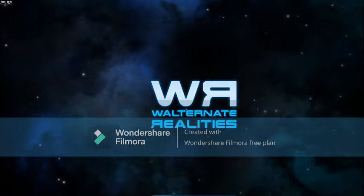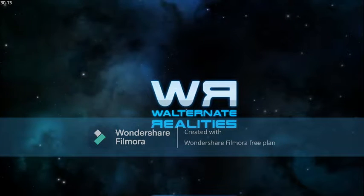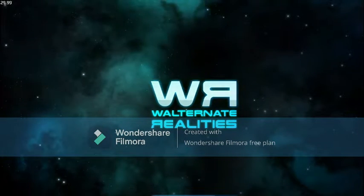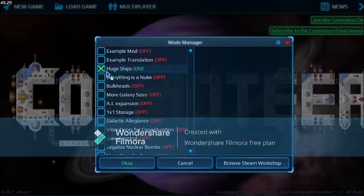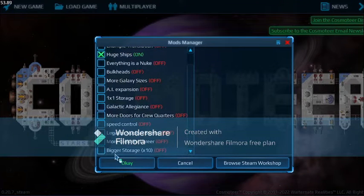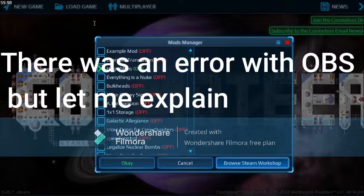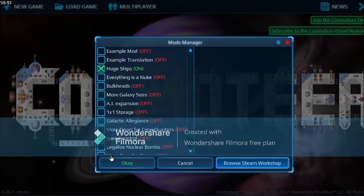Well hello guys, in this video I will be showing you how to install mods in Cosmoteer. First of all you need to actually open the game and wait for it to load. Then you need to go into the mods section. As you can see there are a lot of mods in here. You need to go into the Browse Steam Workshop button, and then Steam will open and in here you can actually install mods like this one.